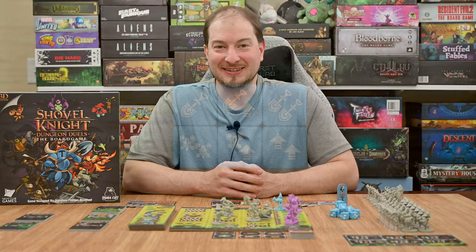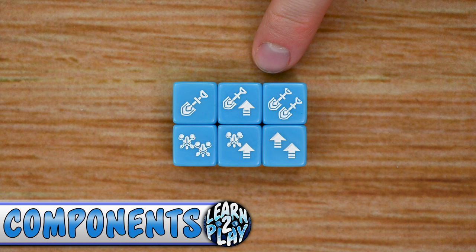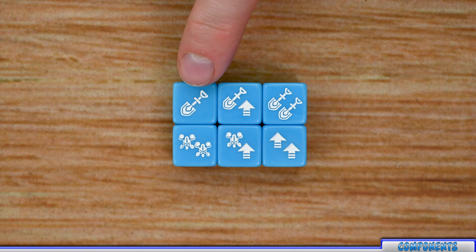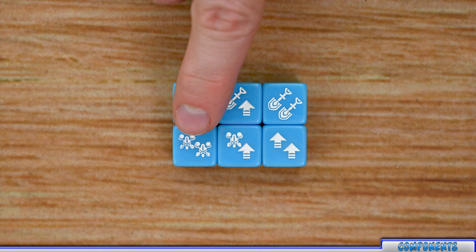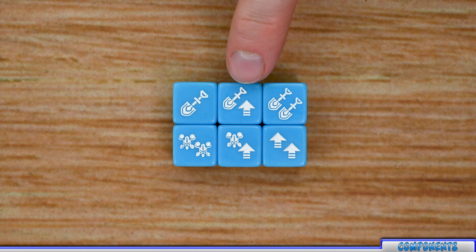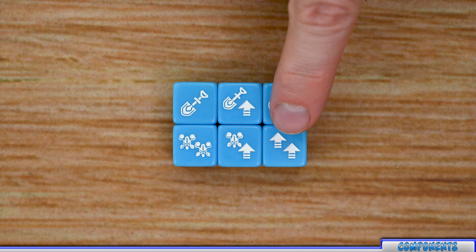First let's look at the custom set of six-sided dice included in the game. There are three different icons you'll find on these dice, and each icon represents one success in its area. Shovels count as one success for combat, arrows count for one success when jumping, and armor counts as one success when performing a defensive roll. Each die has six different sides including a shovel, a shovel and a jump, two shovels, two armor, an armor and a jump, and two jumps.